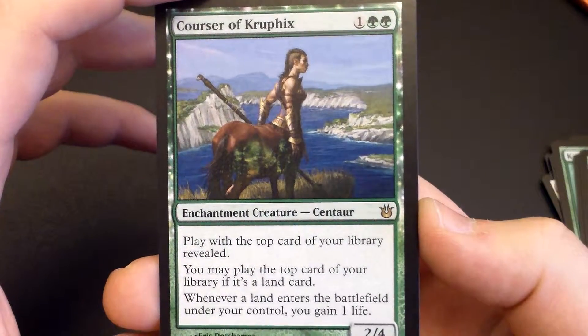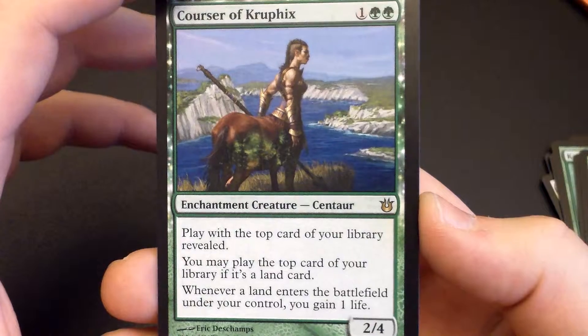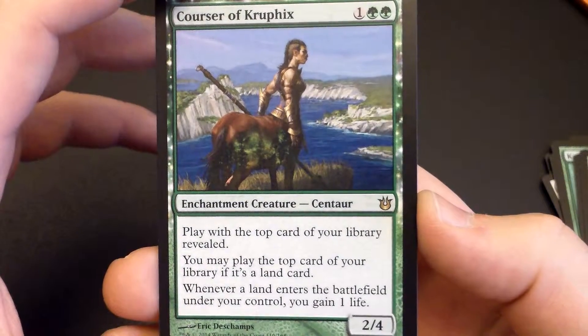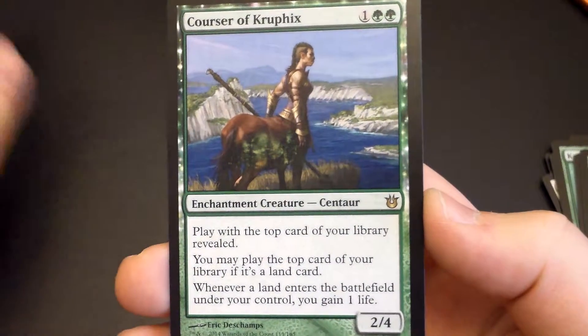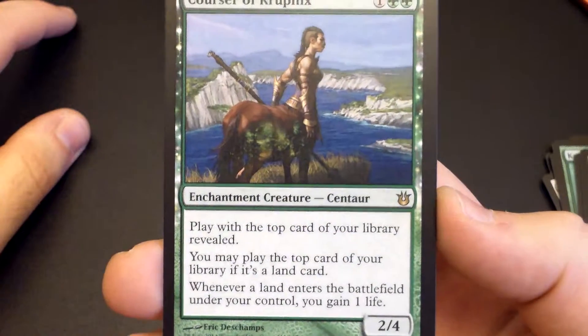And not to mention, it's just a 2/4 — it's a body that is hard to destroy, especially in the early game. And not to mention the 4 toughness means it can swing into some things without having to worry about getting destroyed.